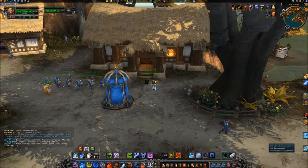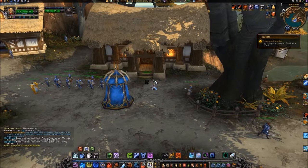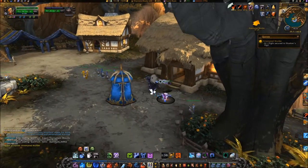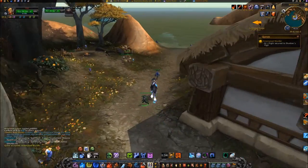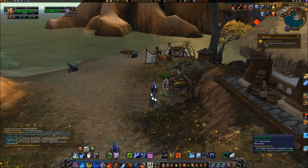Pick up the quest from Hulda in front of your Stockton brewery. Talk to Southport's Flight Master and select Take Me to Shadow's Vigil.